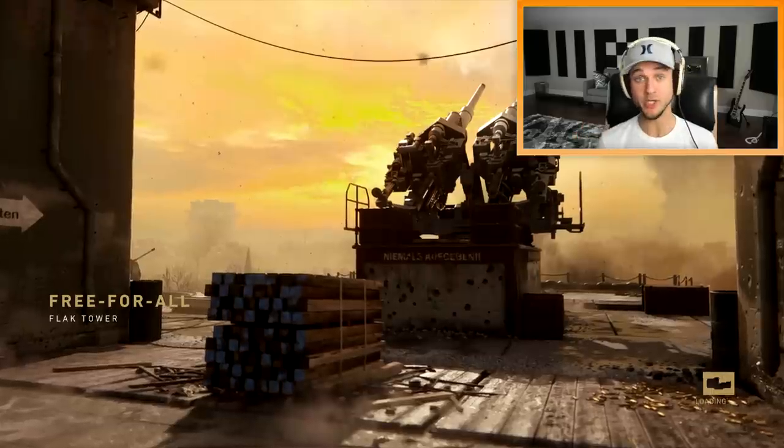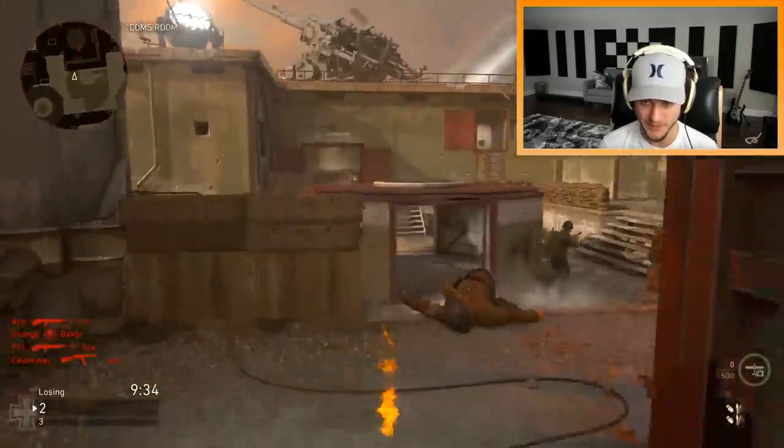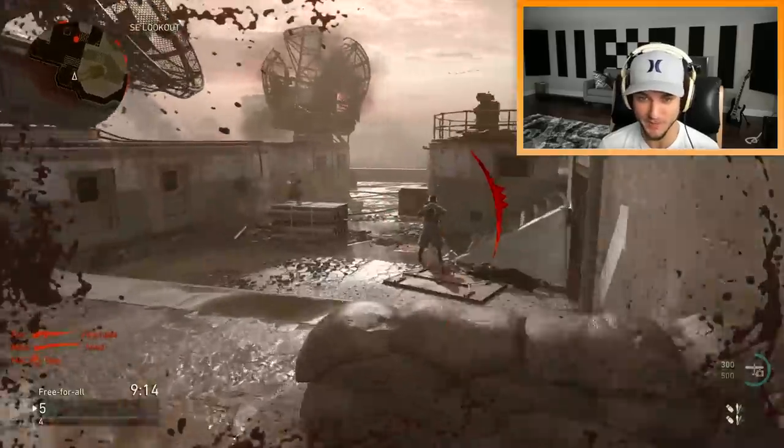Gotta go into a private match first. The trench knife is just weird. It's like the shovel except it has a faster melee recovery, but instead of swiping up and down it goes side to side, so it can be kind of hard to tell exactly what its effective range is like. Unlike the ice pick, it has two animations.